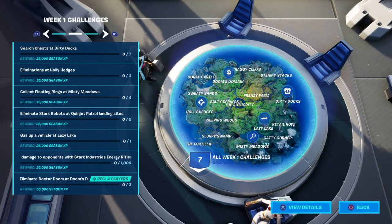And then eliminate Dr. Doom at Dr. Doom's domain, which is now Pleasant Park. Simple — there you go, that's the Week 1 challenges. Hope you enjoyed this video, I hope it helps you out.